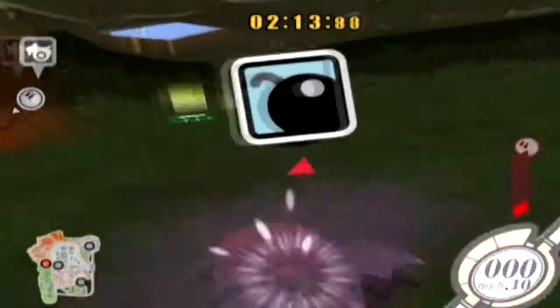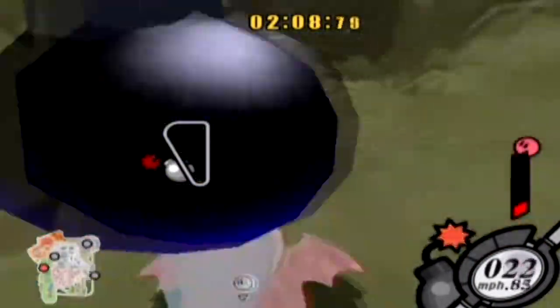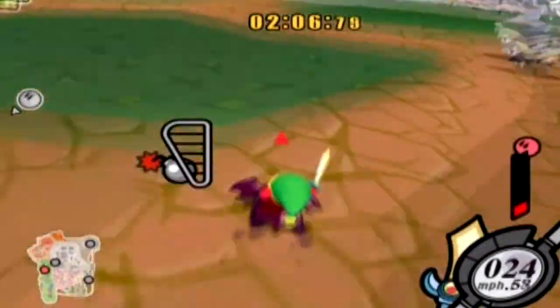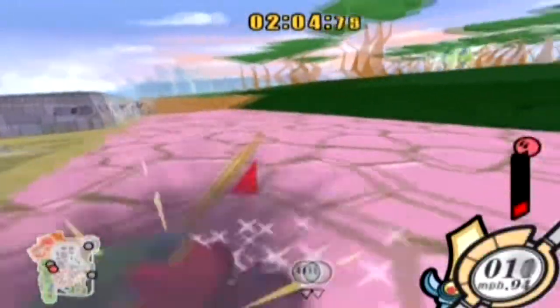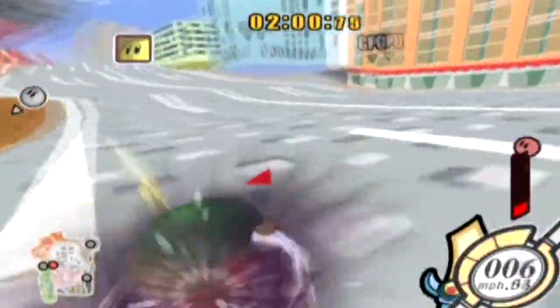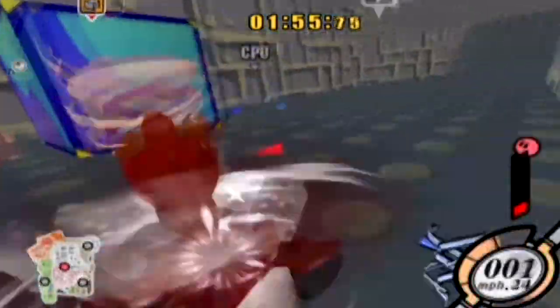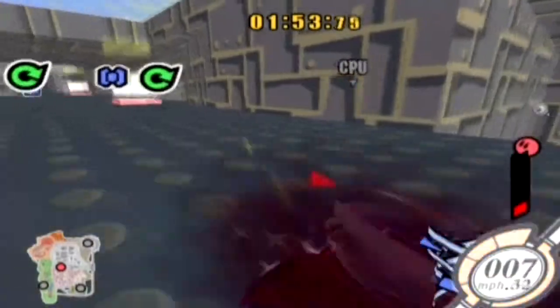My health is low — this is not going to end up good for me. If you end up without anything to ride, you end up with the default vehicle and you usually lose unless you have a ridiculous stat boost. That's what happens when you drop one of those bombs.